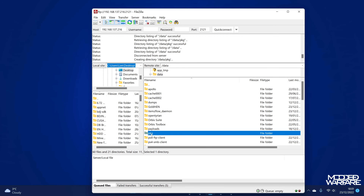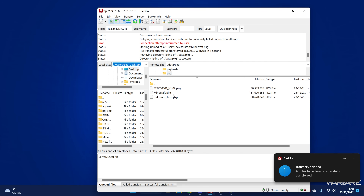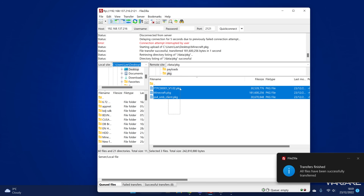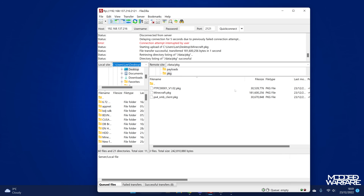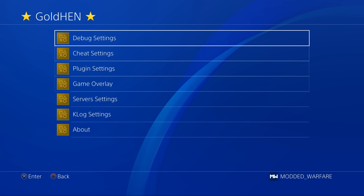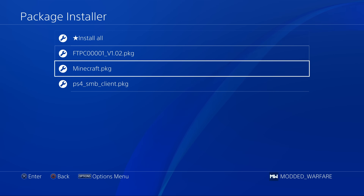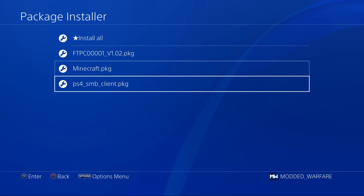Just PKG for package. Then you want to put your package files in there — just drag them in, copy the package files into the package directory under data. Put your package files in the root of that folder, and then they should show up in the package installer. Switch back to the package installer, go to debug settings, package installer, and the package files now show up just like they would if they were on the root of a USB drive.